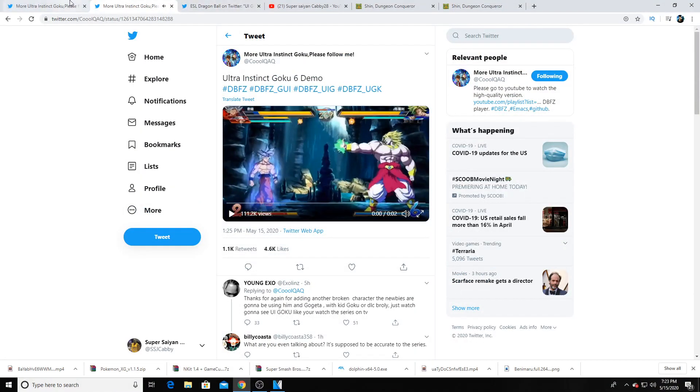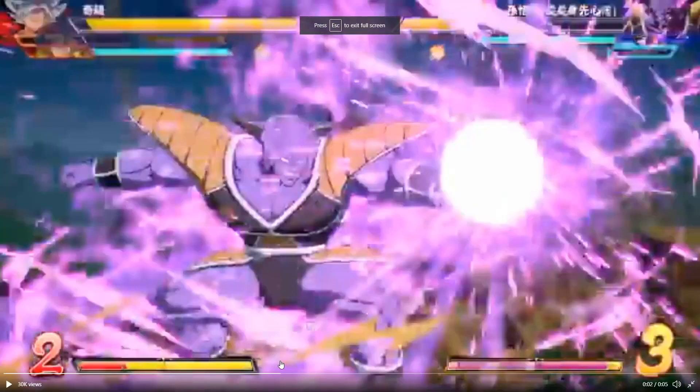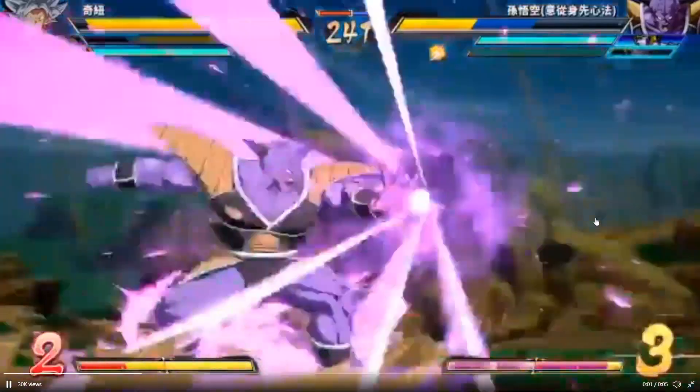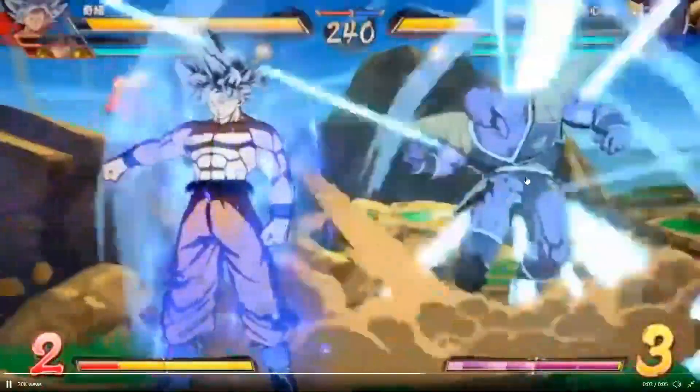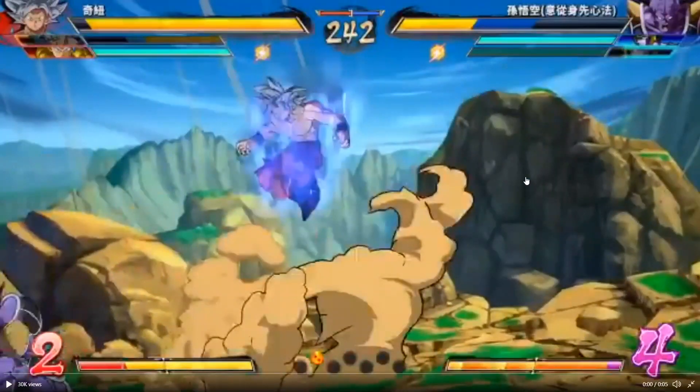The second clip I want to look at — I want to look at this one for multiple reasons. What it shows is kind of insane. Let's back it up to the beginning. You see UI Goku literally goes through that level one right there with that super attack — I don't know the name of that attack in particular — but he goes straight through that level one meter, which is insane.